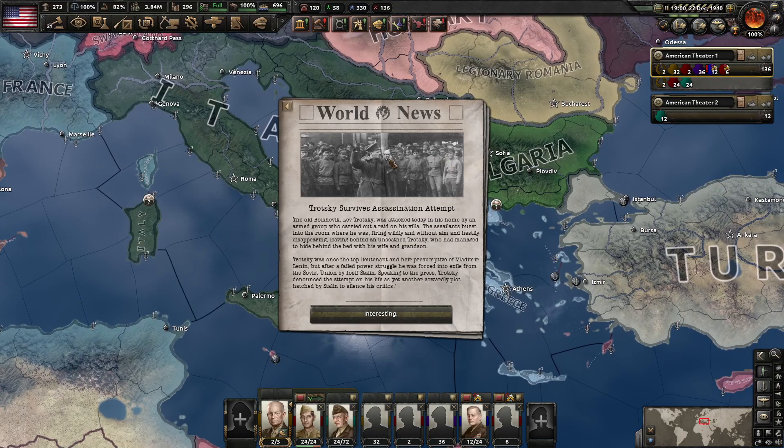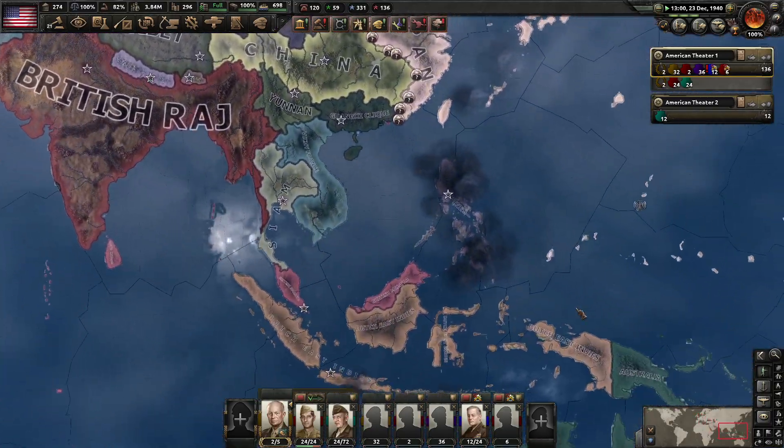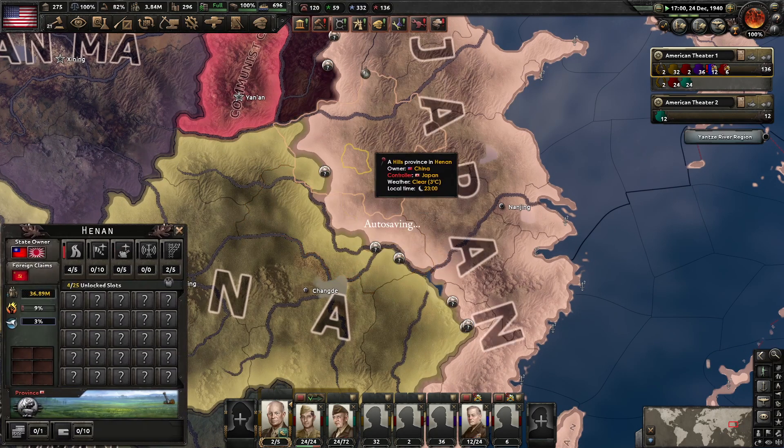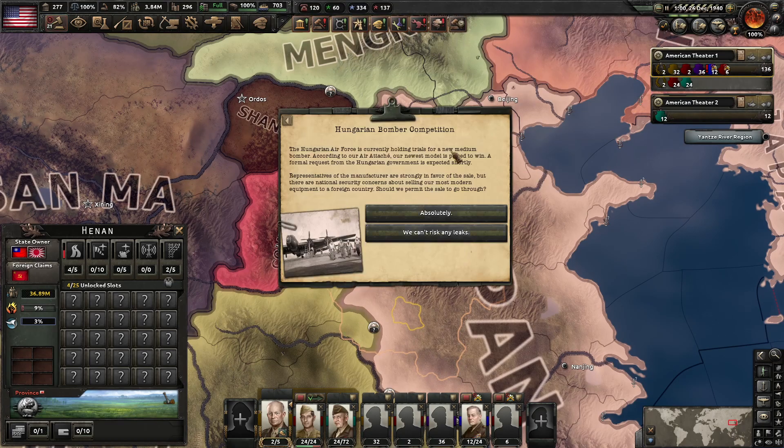Trotsky survives assassination attempt — this isn't a historical event, but that's fun. Trotsky was once the top lieutenant and heir presumptive of Lenin, but after a failed power struggle was forced into exile by Stalin. Trotsky is the famous disappearing man from Soviet photos. Japan is continuing to push through Hebei province, and they finally got Taiyuan — that's going to put Shanxi on the back foot.